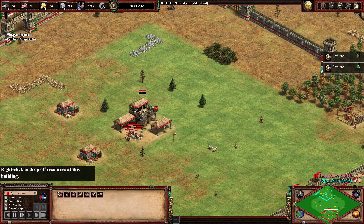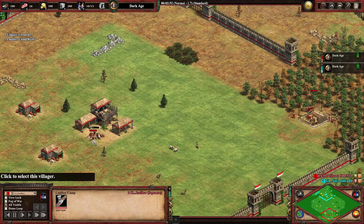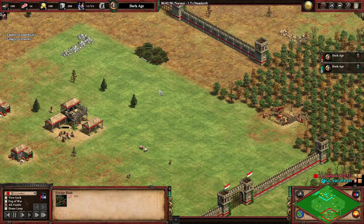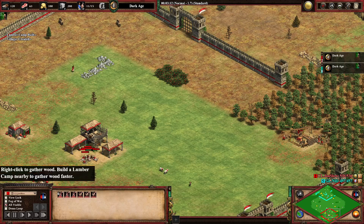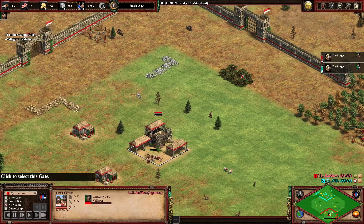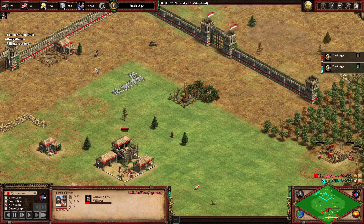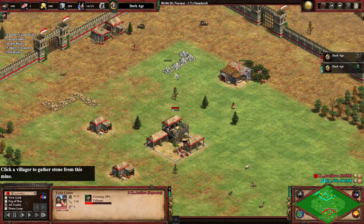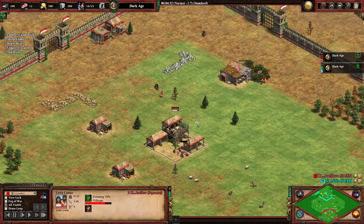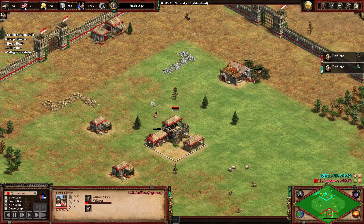The build order for Japanese is a bit different. We start with six on food, but we only send three on wood at the start because lumber camps and mining camps are 50% cheaper. Six on food, three on wood, then we go for the boar and then the mill. Everything else is standard — berries, boar, and everything else on boar up to 20 villagers. We get the second boar as well.